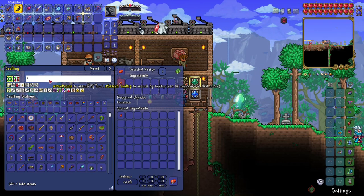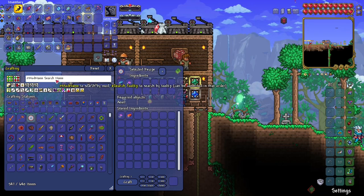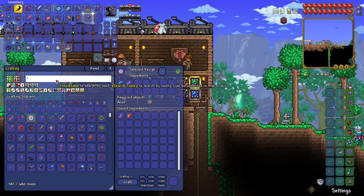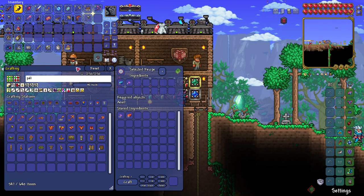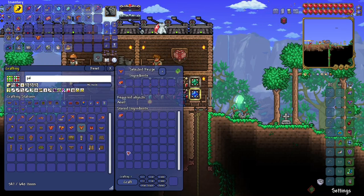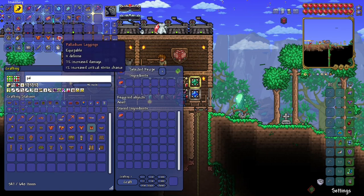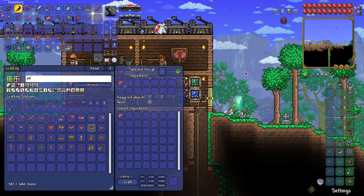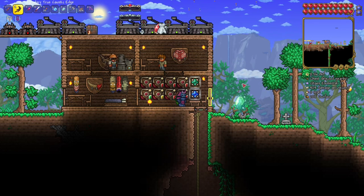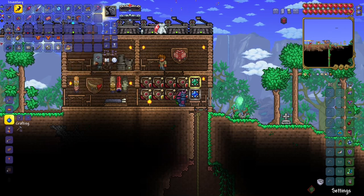Do I have souls of light? Oh my gosh, can I make this shield? I want to make this shield so bad — it's the Captain America shield. First up though we've got to make the palladium armor. Today we are going to take down all of the mech bosses. I can't really make any real progress until then — you have to beat two to get titanium, then three for full progression.